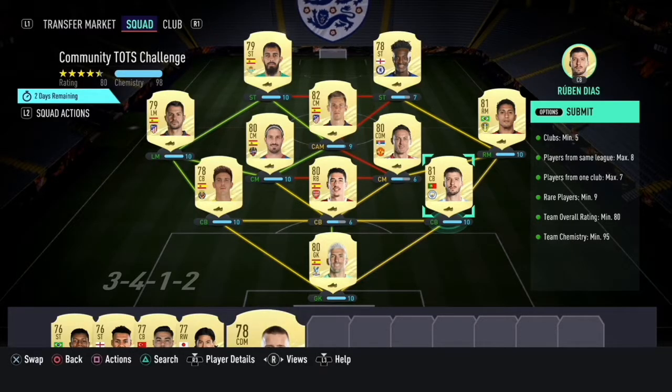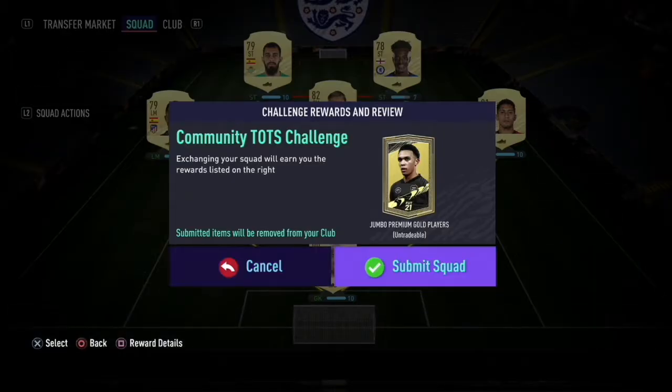Hey guys, we've just completed the community top challenge — we had the goalkeeper and the three defenders, then went and bought everybody else. For me this cost around 4k, which isn't too bad. I want to get this done and save packs for obviously Prem Team of the Season. As of time of recording, I would have already opened my 83 times 10 and we did get a Team of the Season in it, so go watch that video before this one.